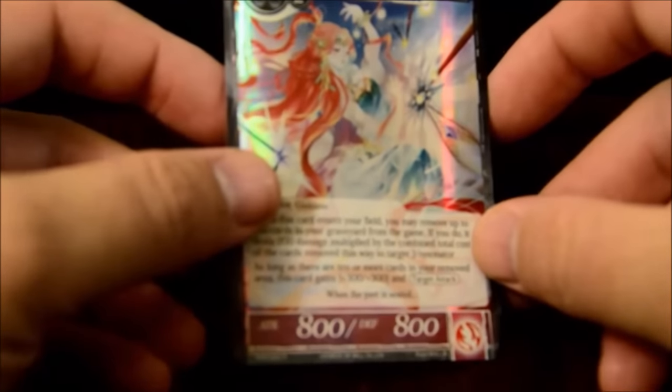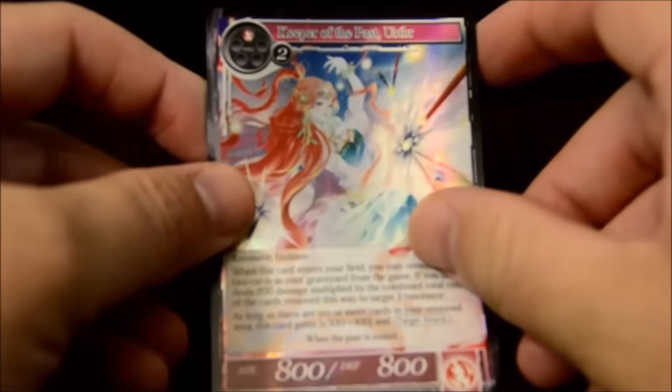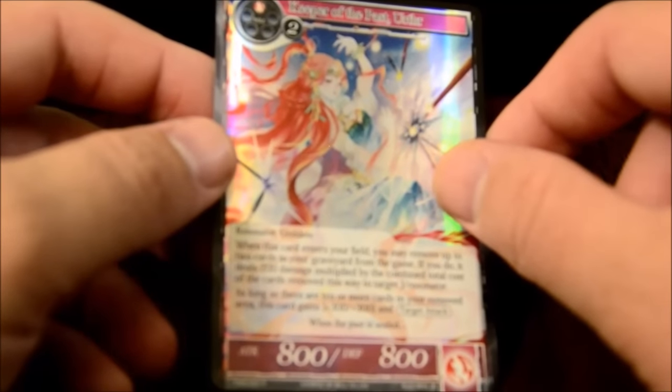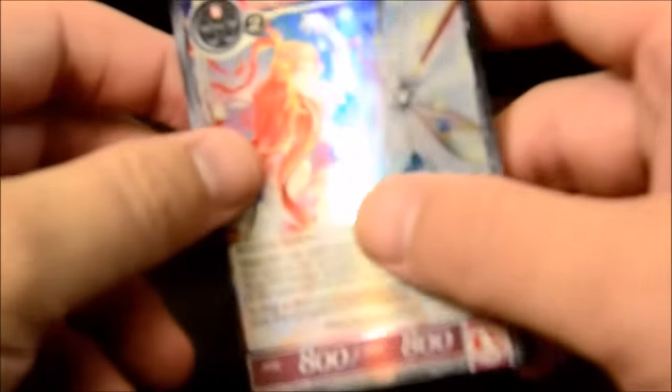And here's another foil rare - Keeper of the Past, Uther. Neato. It's a Resonator - resonators are just creatures in this game, essentially. So we'll put the rares off to the side. I'd like to keep this at least some semblance of being neat.